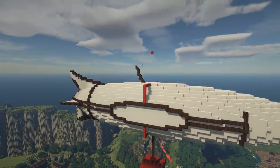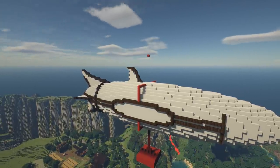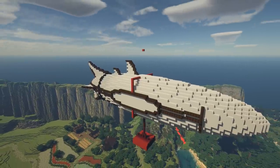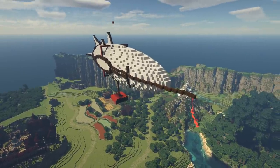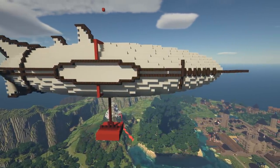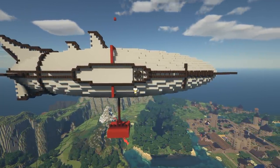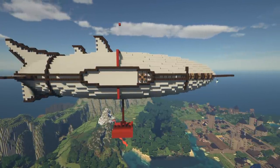Once I had a few fins at the back and most of the wooden bracing done around the balloon, I came around to the middle of the balloon and experimented with some designs. You can see me on the circle in the middle, decorating the balloon with some wooden fences, frames, and even some trapdoors — just all kinds of things to give the balloon more texture and depth.